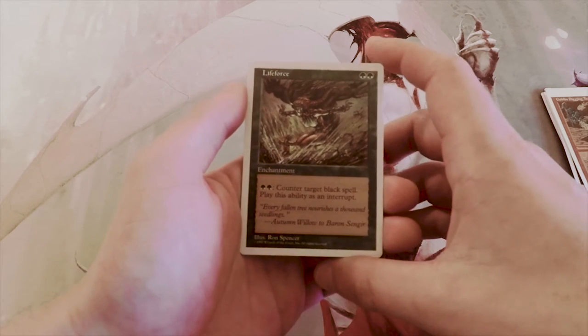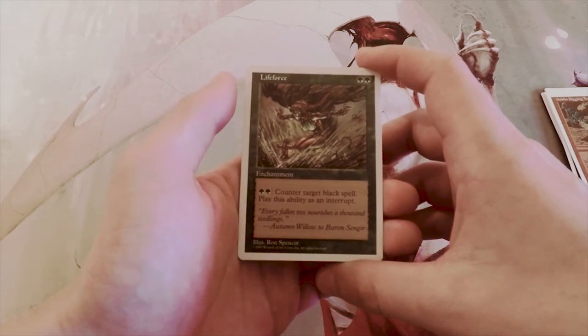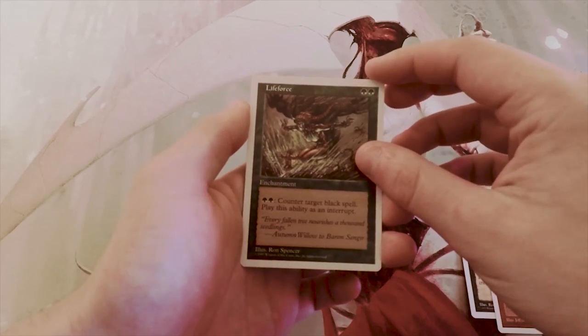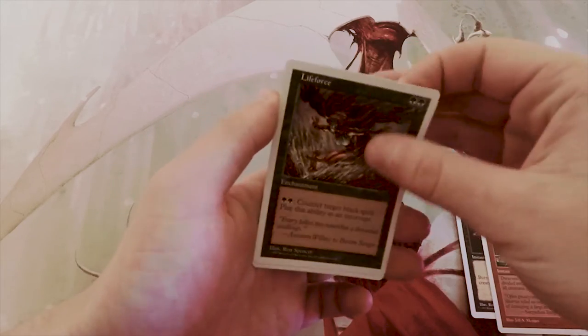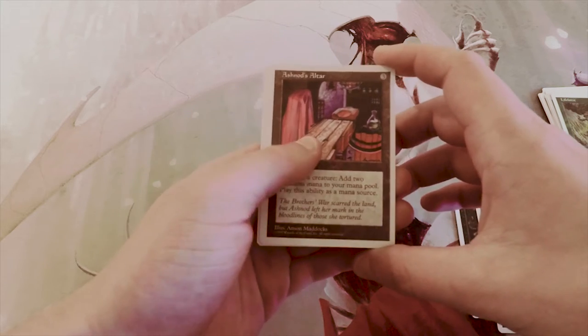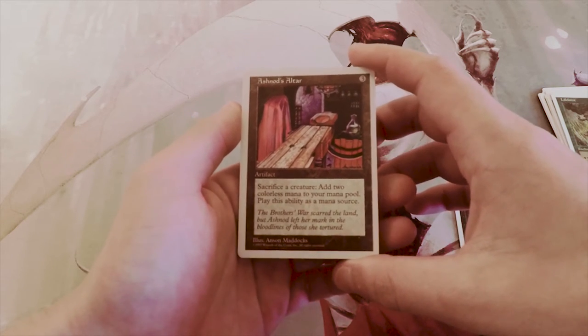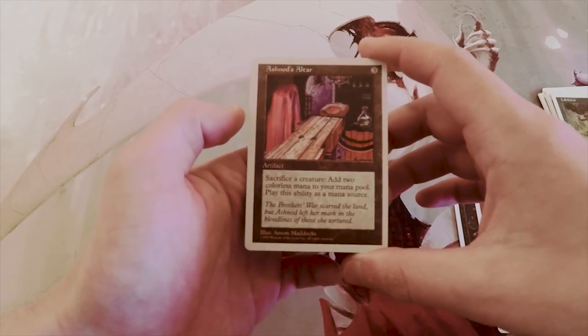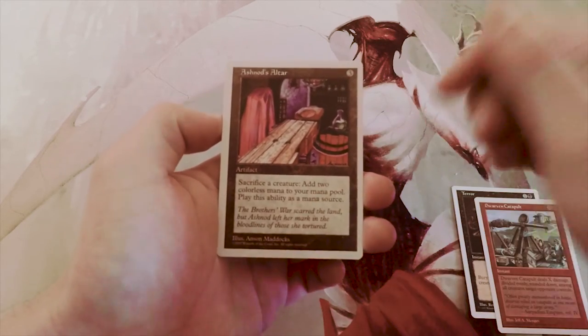Life Force is two green for an enchantment: pay two green to counter target black spell, play this only as an interrupt. The hate is so real in this one — definitely not first-pickable. Ashnod's Altar is a great card: three-cost artifact, sacrifice a creature to add two colorless mana to your mana pool. It's a great card, but not in limited — when you can construct around it it's fantastic.